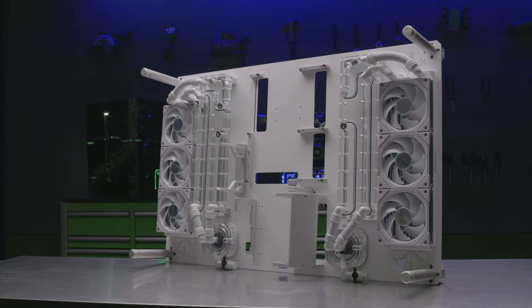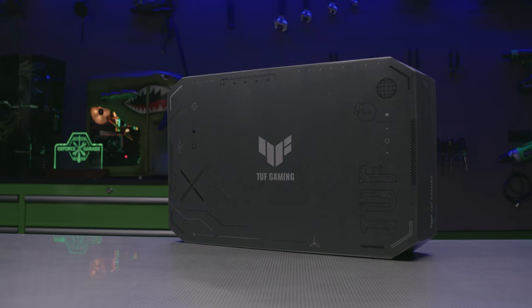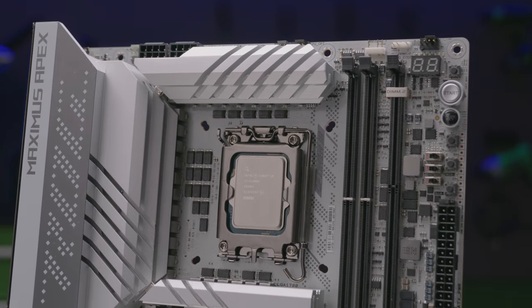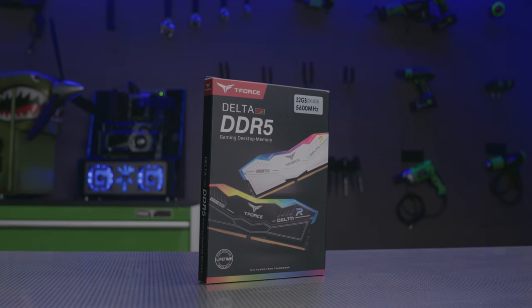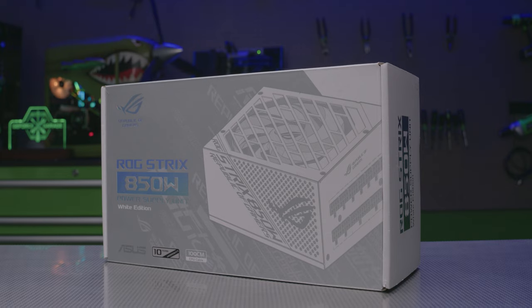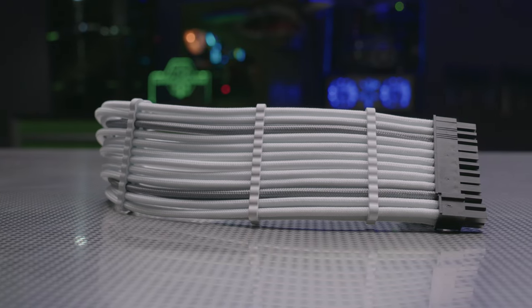The Crow is actually specially designed for water cooling and even comes with its own custom distro blocks. The rest of the water cooling loop is a mixture of Barrow and EKWB. For the GPU, we're using an ASUS TUF Gaming GeForce RTX 4080, and that's going to be on top of an ROG Maximus Z790 Apex motherboard with an i9-13900K. We have 32 gigs of RAM that I've lightly modded to fit the theme of the build, and a two terabyte M.2, so you have plenty of space. It's all going to be powered by an ROG Strix 850 watt power supply with custom cables to fit the whole theme of the build.